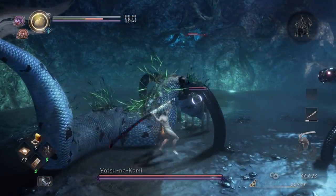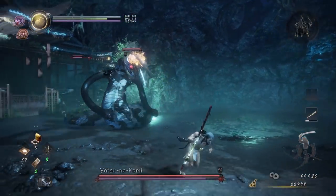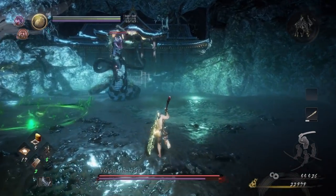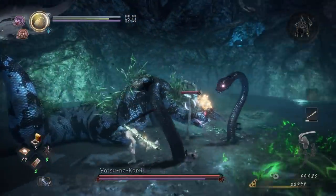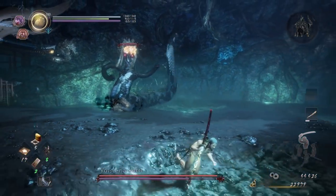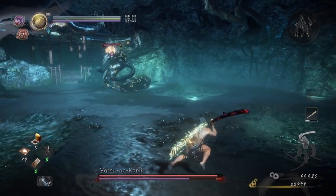There are three different snakes to deal with for the majority of the fight: the main yellow-headed one, and its two sidekicks either side of it. What we will do is target these two first, so they don't interfere with the next phase in the Dark Realm.